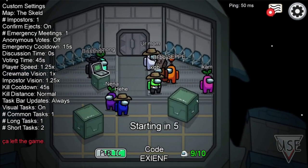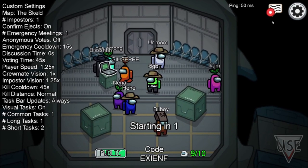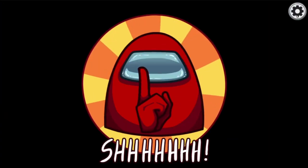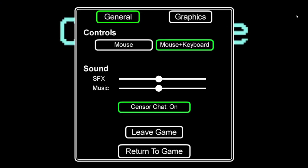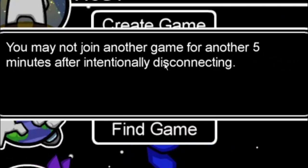Now we're in another game. We're just gonna wait for the game to start — three, two, one. And we're not imposter, so now you're gonna be banned from the game for five minutes.